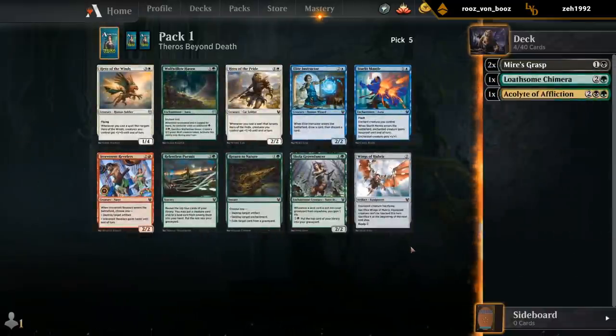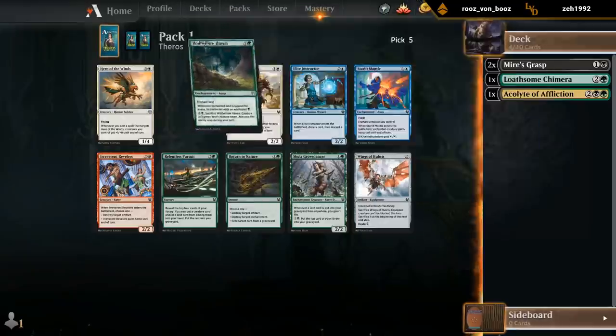A lot of green cards still in the pack — Haven, Pursuit, Grove Dancer, Return to Nature are all very playable cards that I wouldn't mind having access to. Pursuit maybe not the best when we already have two Mire's Grasps. It's not the best with removal, so we've got Haven for a bit of ramp, Return to Nature as a solid removal spell, and Grove Dancer as a fine two-drop that can later help us fill the graveyard for escape. I think I'll grab a Haven.